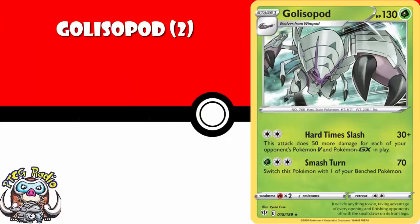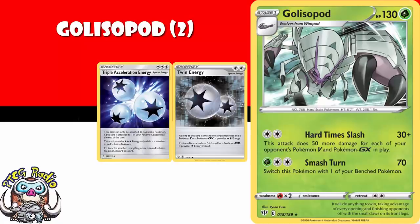Golisopod is going to be a really good tech. You need a couple of these — for just two Colorless Energy, bearing in mind as an Evolve non-V Pokemon you have the option of using both Twin Energy and Triple Acceleration. You do 30 damage base plus 50 more for each of your opponent's Pokemon V, including V Max, and Pokemon GX, including Tag Teams, in play. This is the kind of card which is going to be teched into a whole bunch of decks.